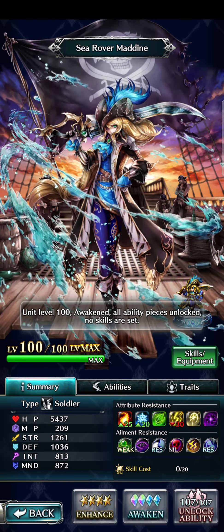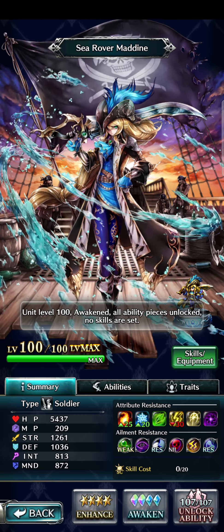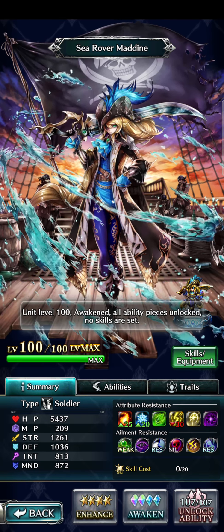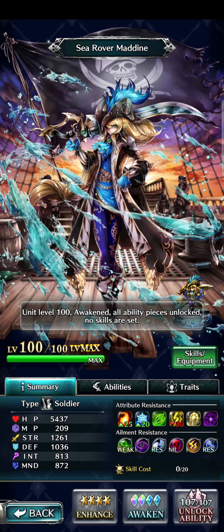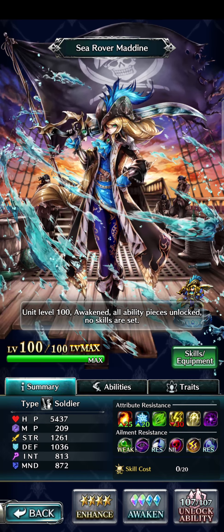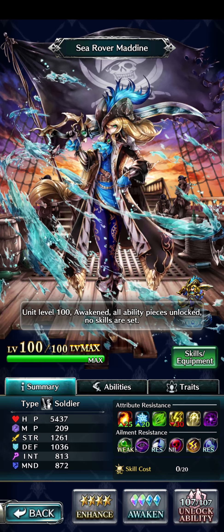Captain Medin is a good unit, and this is a non-limited unit, by the way. So even if you don't get her now, you'll probably randomly get her later because she's going to be in the general pool. This is not a limited or collab character. If you get her, be happy. I definitely would like to get her and put her on my roster.